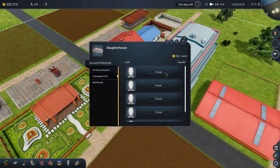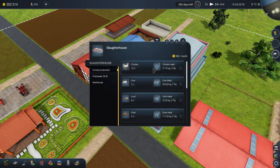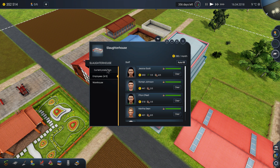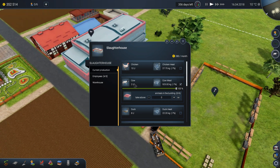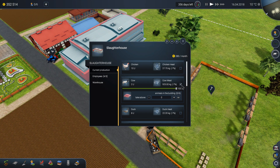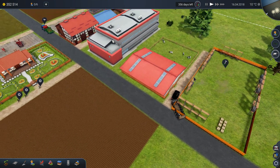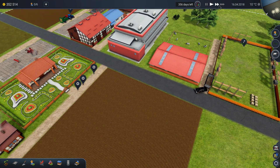Let's hire everyone that we have with skills and set the current production. I don't really understand how this works but I know that if I set it to the default and tick it here, it will automatically slaughter everything — all the animals that we have.